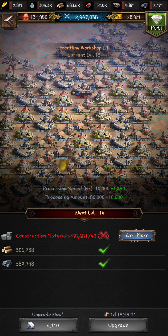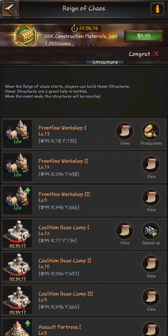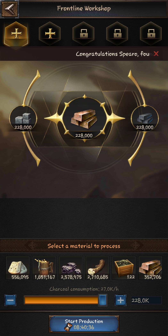If you go in here and try to upgrade it, it's going to use these blocks. The way that you get the blocks is through production of the gold bars — there are the blocks, and you need those.